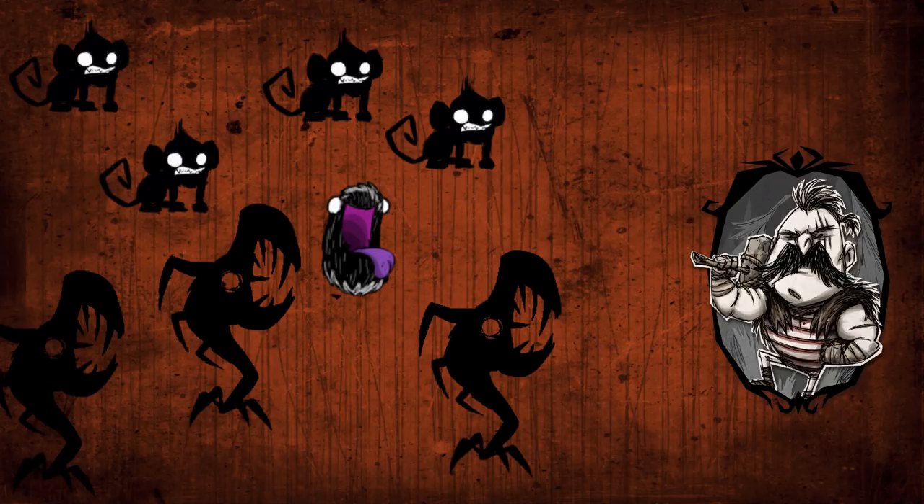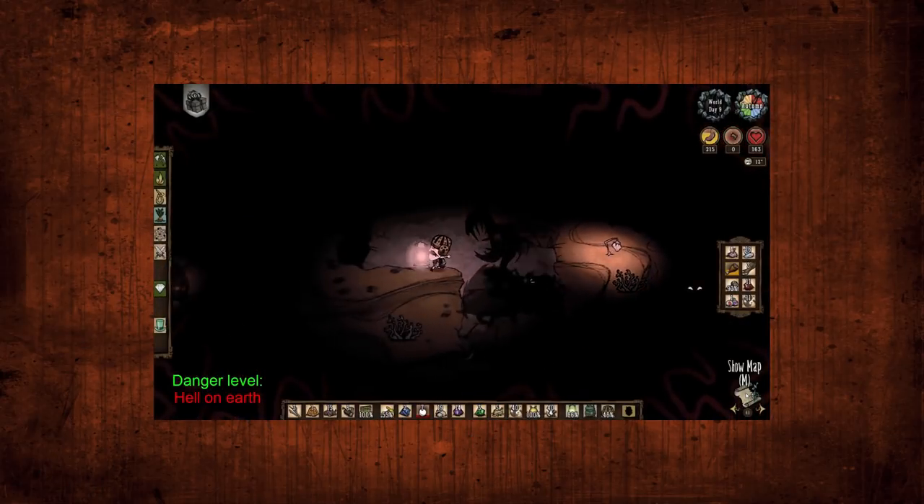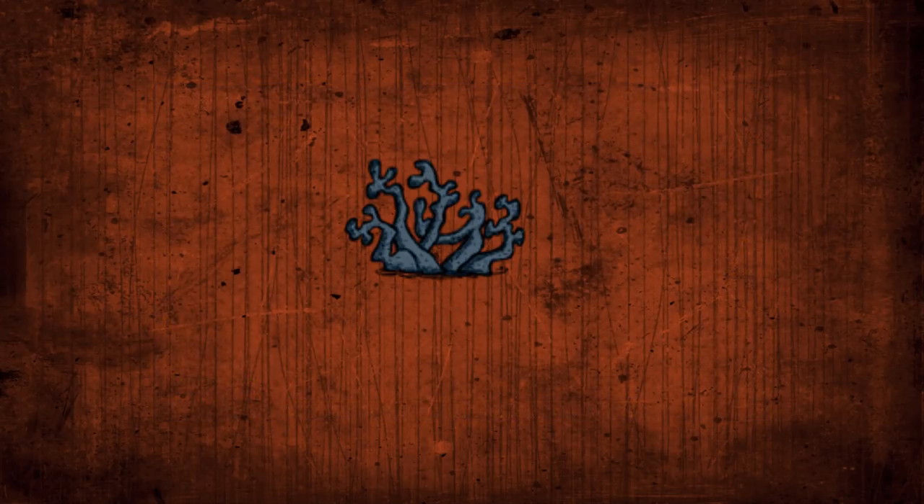Sixth is escaping the ruins. This is the hardest part, as the nightmare phase will most likely activate by this time. This means the shadow splumonkeys will attack you and you will be chased by a group of 5-10 nightmares — it's too much to fight. On top of this, there could be slurpers that try to attack you, which will instantly remove your helmet if they succeed. Just keep running towards the entrance to the ruins as fast as possible. If it isn't in nightmare phase, however, go ahead and grab 20-30 lichen on your way out. These count as vegetables in the crockpot, and you can bundling wrap them for later if in Don't Starve Together.